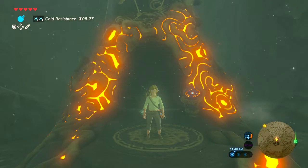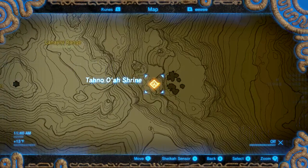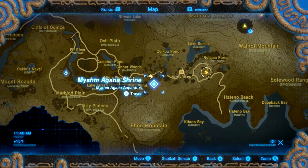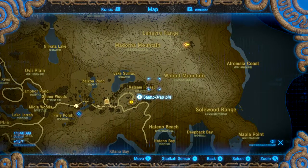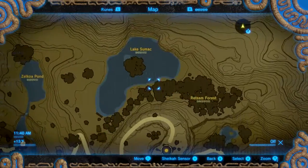We've made our way over to the counterclockwise shrine — the Tano Oa shrine. From the Hano village shrine, you just make your way across over here, and you will need stage 2 cold resistance.